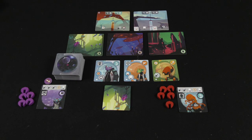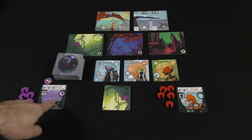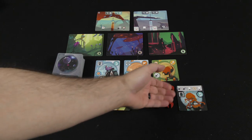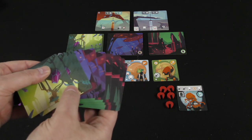Here we have an example set up for the solo game of Wild Space. We've got our crew deck here, we've got three cards that were randomly drawn face-up. We've got my captain here, we've got the AI captain over here. I would be playing as purple, they would be playing as red. The only thing that is specific to the solo game as far as components is this deck of hostile planet cards.